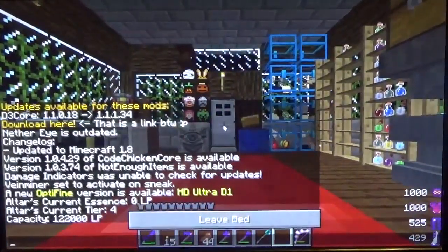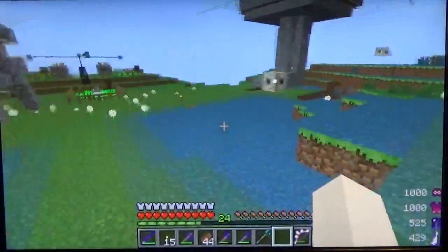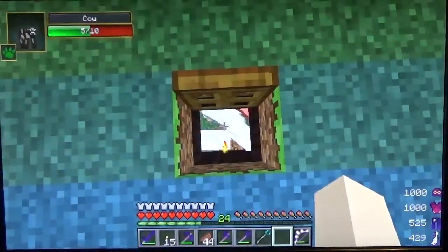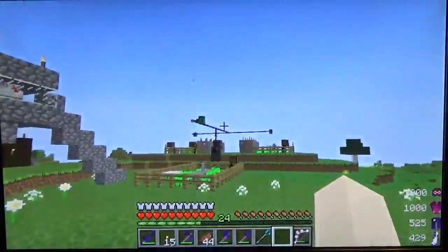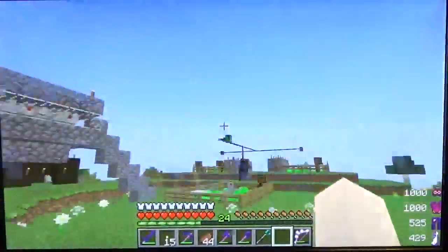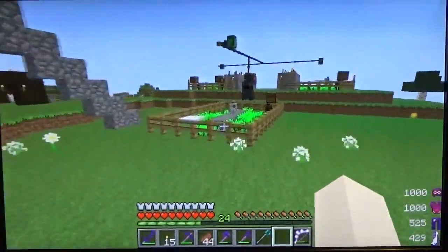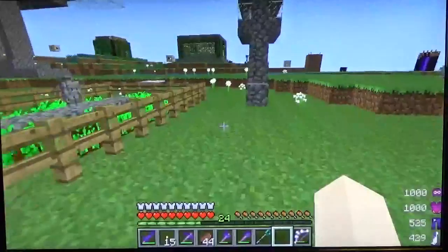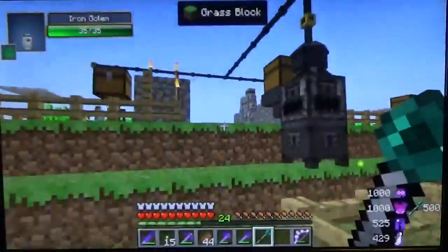You'll notice the animals are gone, and you'll notice some structure changes — some of the farms have changed. The animals are actually down here, because eventually there's going to be a pipe going down to a lamp that will cause them to breed faster. I'll also have a golem down there killing them and a golem gathering the drops. I had to rearrange the farms — I had to move the carrot farm over here because these lamps make the crops grow faster when I have the right essence.